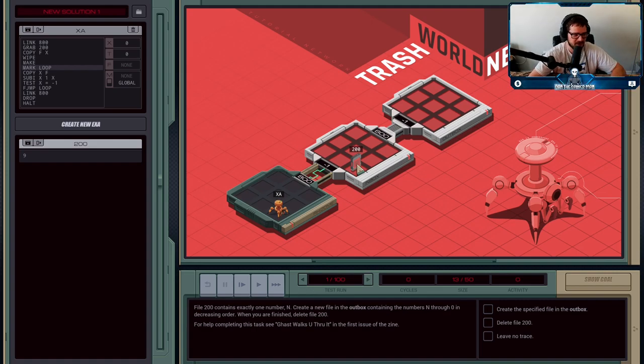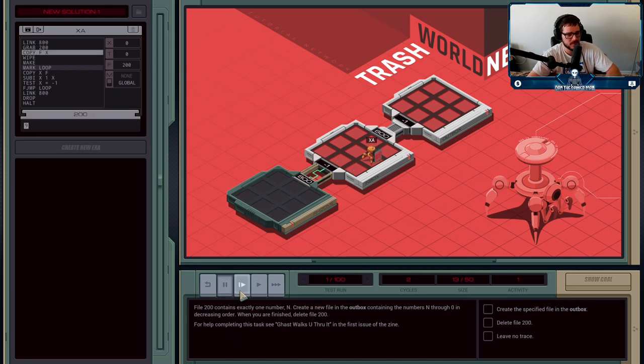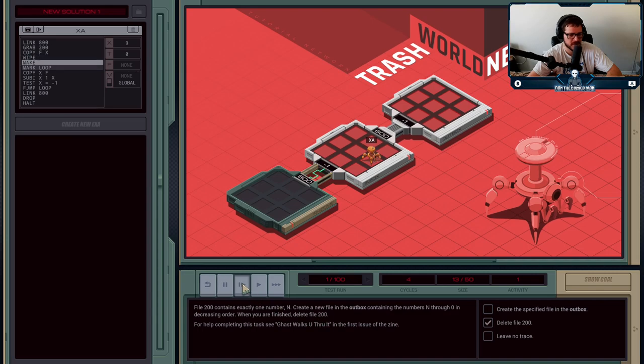For this job, we're going to need loops — repeating a process until you've either done it a specific number of times or until some condition says we're done. Loops are going to be very common in this game, so you definitely want to understand them as the jobs get more complicated. We start with: LINK 800, grab file 200, COPY F X to save the only value into X, then WIPE file 200 because we don't need it. The order of deletion doesn't matter — you can delete file 200 now, and it checks off.